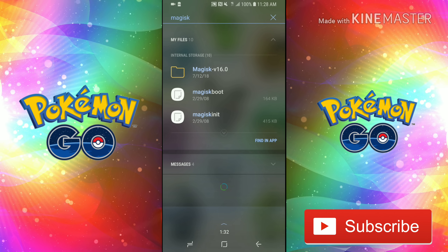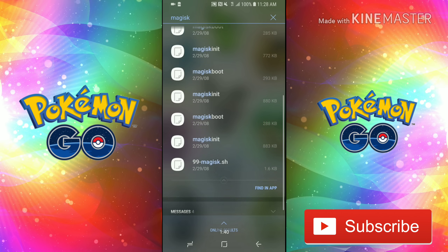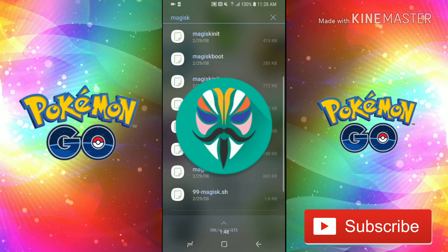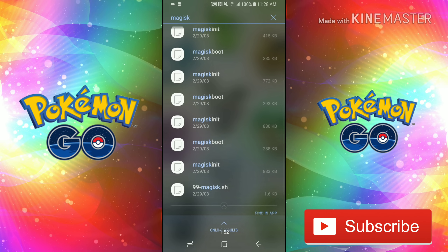Once you search, you'll have files on your phone. What you need to do is look for the main Magisk file — it'll look like a specific icon, which I've got on the screen right here. Scroll through the results and once you see that icon, click it.